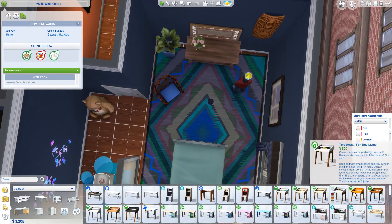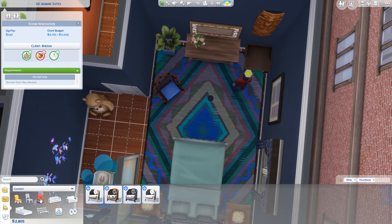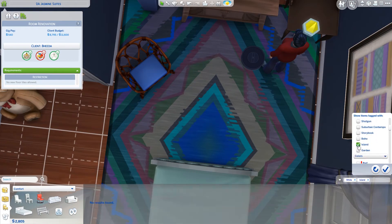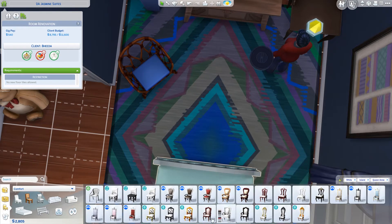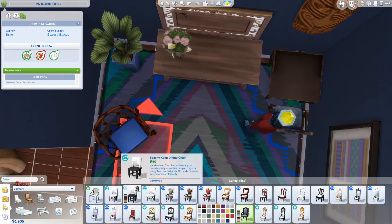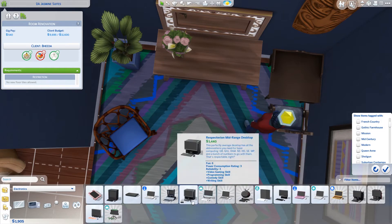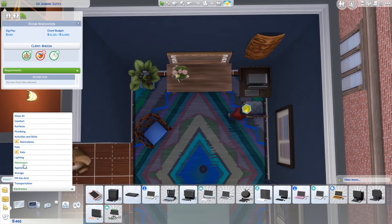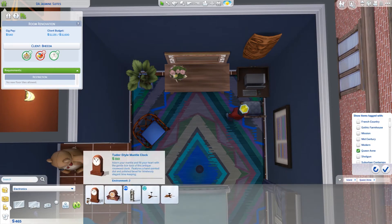I checked to make sure they didn't have a computer, because Arun is in the tech guru career, so I figured it would be really handy for him to have one at home. I stuck a little desk in the corner since I had the money — the bed I got rid of was really expensive. The desk I got him is Queen Anne. I couldn't get him a laptop because that was considered modern.